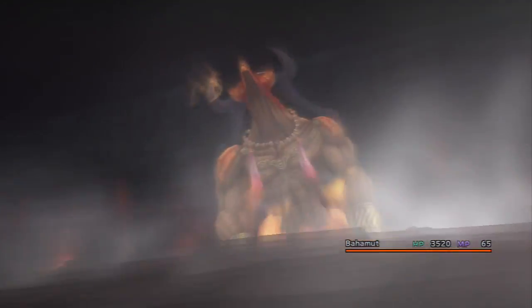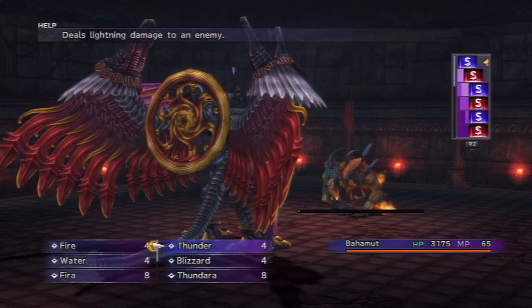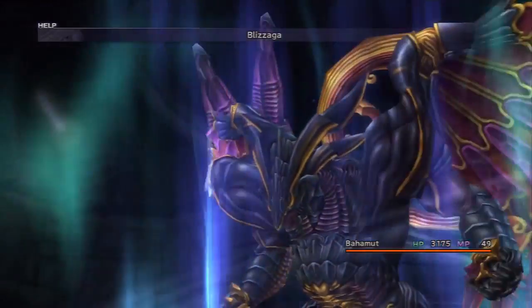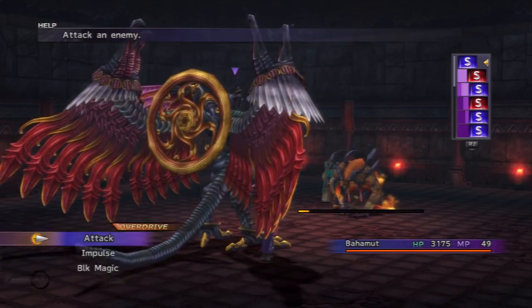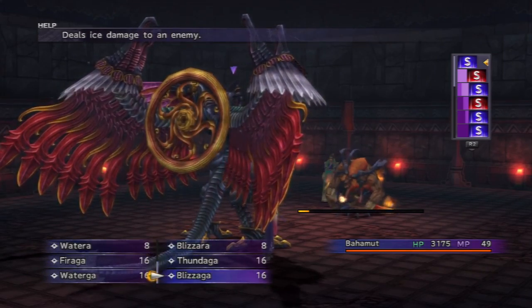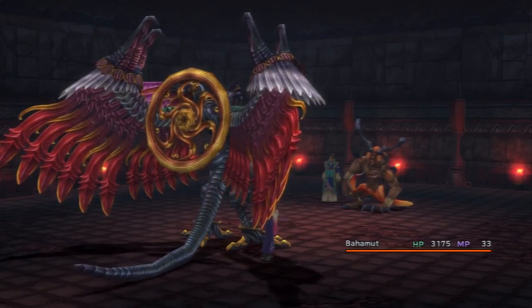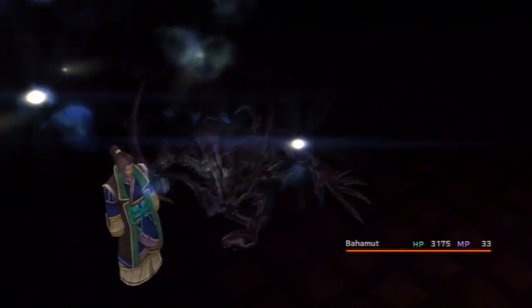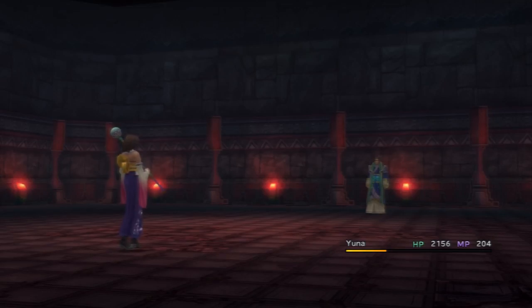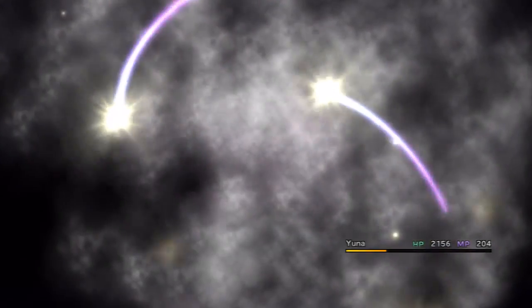One other thing about Bahamut is, because we just got him from the Bevelle temple, Bahamut has innate Break Damage Limit, if you wanted to use that. I don't want to use it, but you can if you want. Break Damage Limit, by the way, for those who don't know - normally the max damage is 9,999, just like the last game. But if you have the Break Damage Limit ability, then you can go all the way up to 99,999. Too bad they didn't have that in Final Fantasy XII! I know they had it in the international version, but you know what I mean. There were some ways of breaking it, but still.